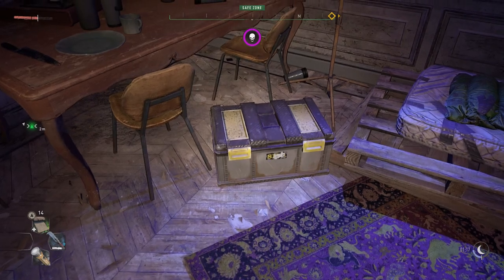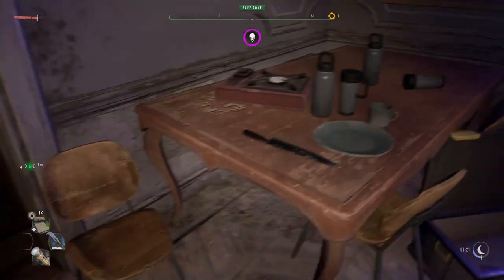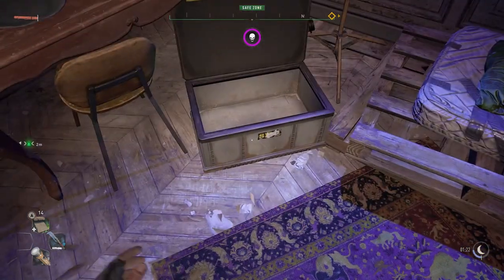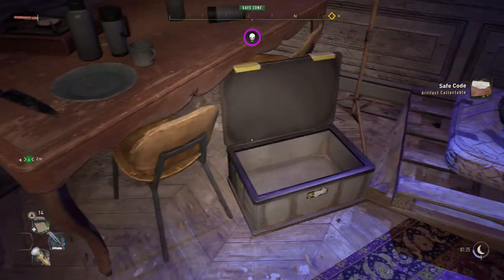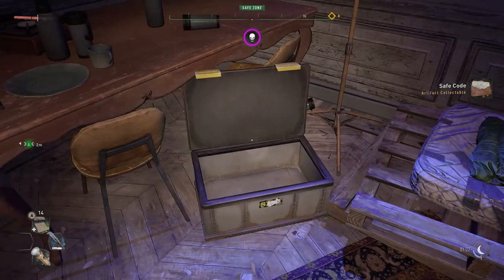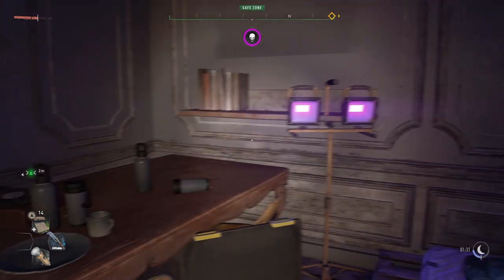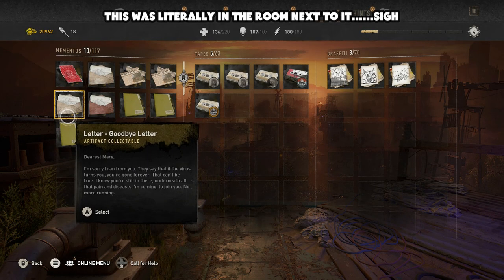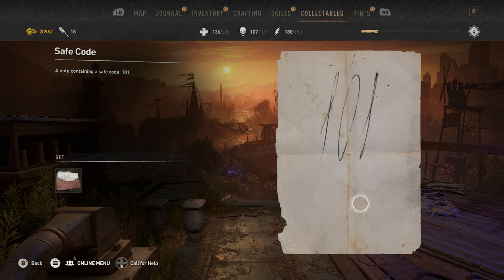Also, what you can do is have a little search around. If you haven't got any vibration on your controller, or you're using a mouse and keyboard without it, there's another way to open a safe. If you're looking around the environment, there should be either some kind of visual cue on the wall or some kind of pad. So if we'd skipped the whole vibration method, we could have just gone to our valuables — and as you can see, scribbled on that is 'safe code 101'. So sometimes it's in your best interest to scout the area for a visual clue or a note.